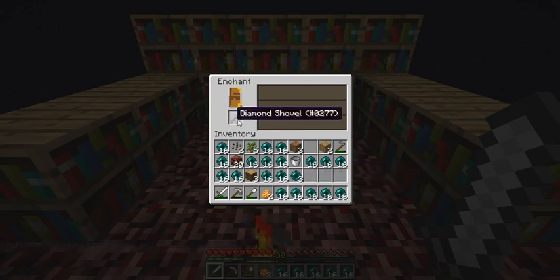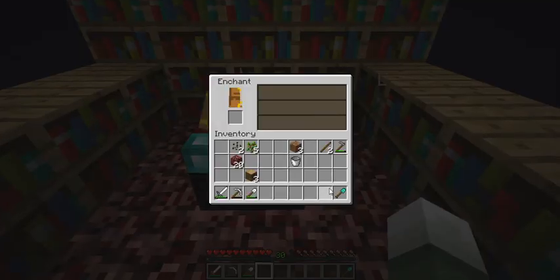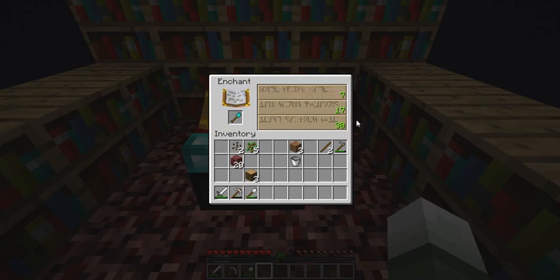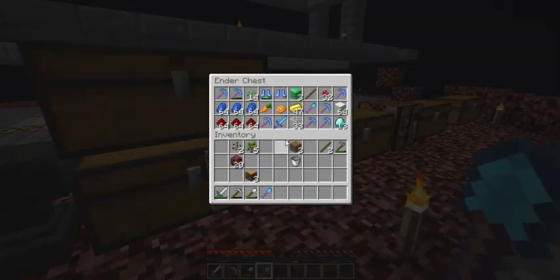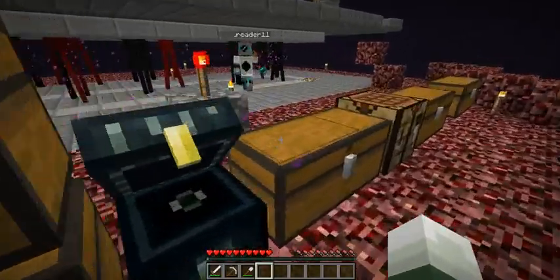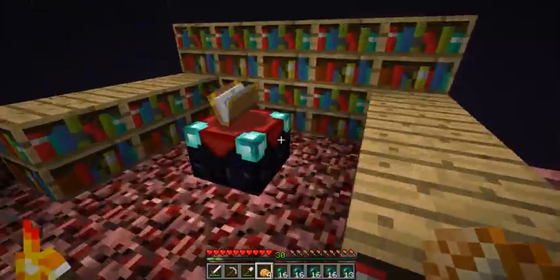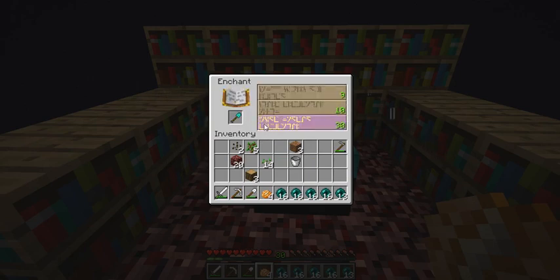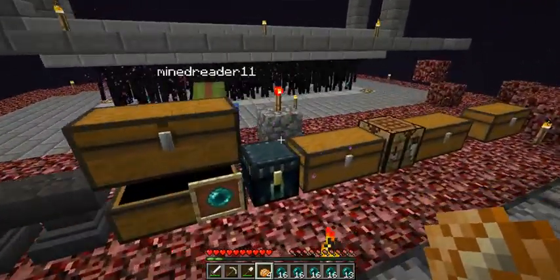Let's see what this diamond shovel will give us. I get efficiency four. Wow. Let's try out another shovel. Silk touch one, efficiency four. What's with all the crappy enchants? Oh, that's my grape, sorry. And that's my orange. Logic makes no sense sometimes — then again, it's Minecraft, so what do you expect? And this will be the last shovel of the day. Oh, my mouse got stuck. Fortune three, efficiency four. Why am I not getting any unbreaking today?